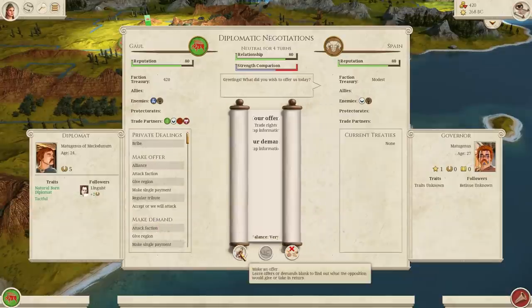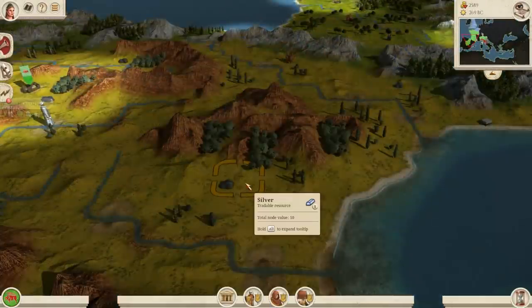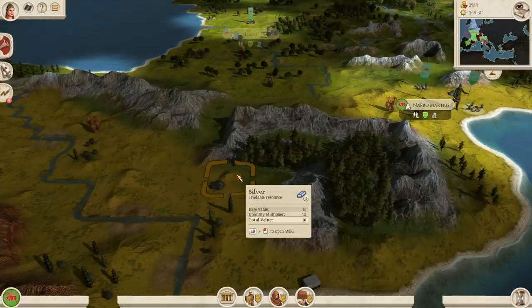Spain! Who I'm going to invade. Sorry, Spain. From the map information I've got about Spain, I can see a lot of silver, which when I build mines on them will fill up my coffers quite nicely.